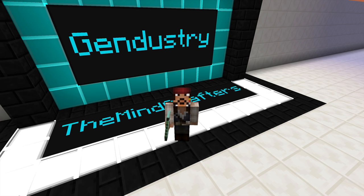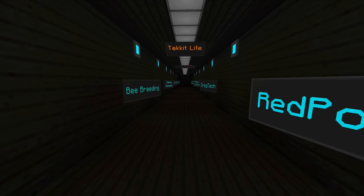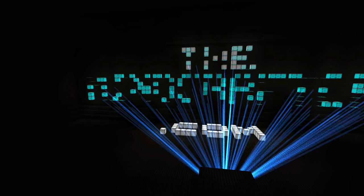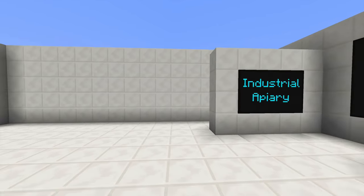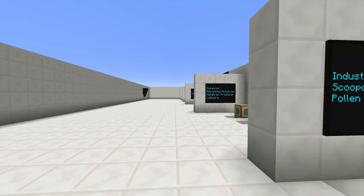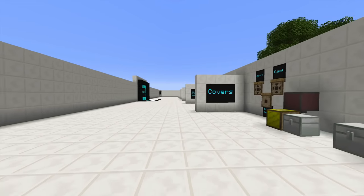What's going on guys, this is Captain Jack and in this tutorial we are going to be talking about Gendustry. For your convenience, if you would like to skip to a certain block, I have put timestamps in the description below so you can skip to any block that you want to check out.